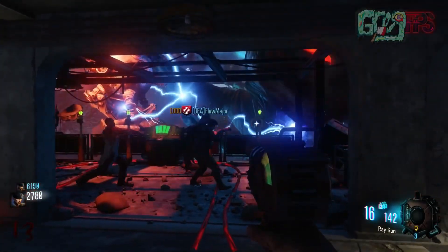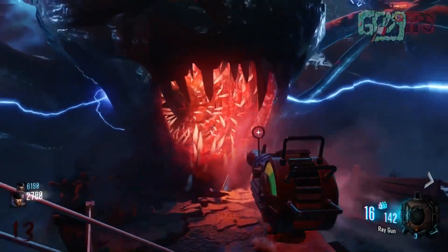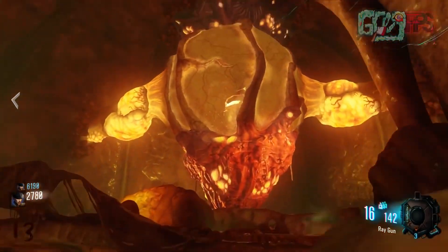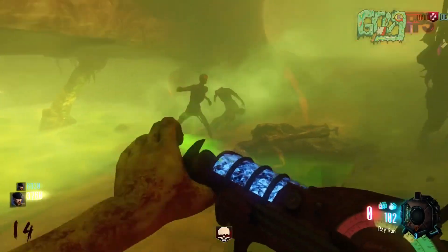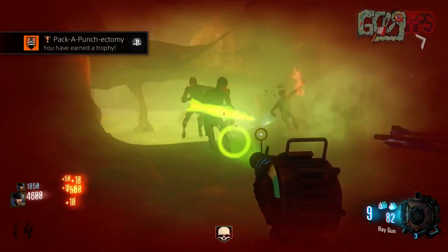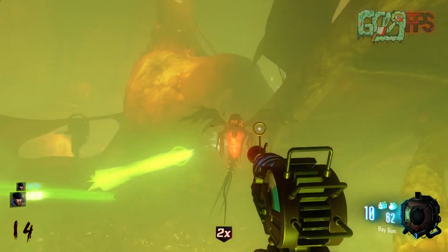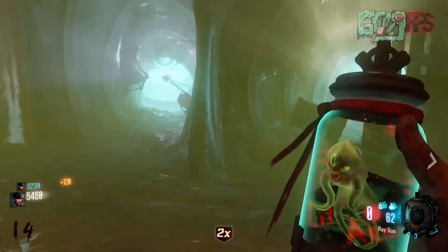Coming in at number 8 is Revelations — the last map Treyarch gave us, and they went out with a bang. You have to turn on all the Corruption Generators, then shock a huge Apothecan, and you actually get sucked into the Apothecan's stomach. You have to shoot out the Pack-a-Punch by shooting 4 areas holding it up, and eventually it falls. When this map came out I remember getting stuck behind the Pack-a-Punch because I stood right under it. Overall, this is one of the most unique Pack-a-Punch areas — going inside a living Apothecan was really, really cool and definitely deserved number 8.